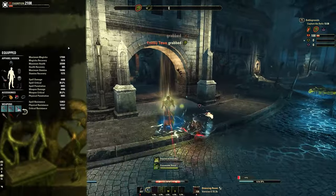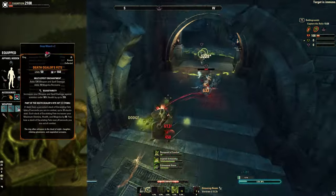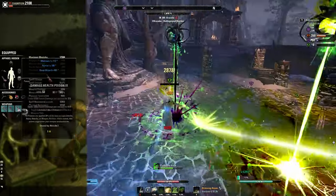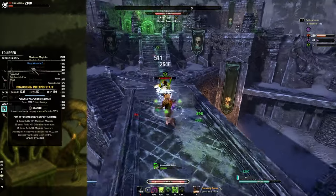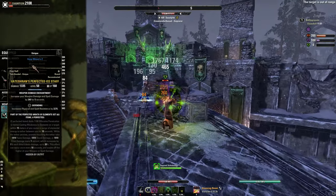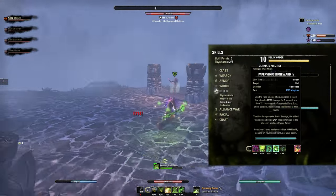Defensively this build is still valid as you keep building max health and decent magicka sustain, letting you cast your strong heals pretty frequently. For traits, enchants and such it's very similar to the first build - tri-stat enchants, Bloodthirsty trait on jewelry, weapon damage enchants. I don't have a reduced cost enchant because I have extra sustain from Draw Again and can heavy attack safely on the front bar. I have a Charged staff on the front bar with the poison, and a Defending ice staff on the back bar with weapon damage enchantment - this can be Infused too if you want.